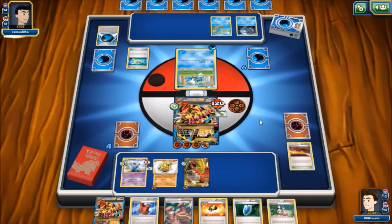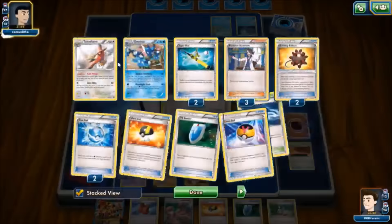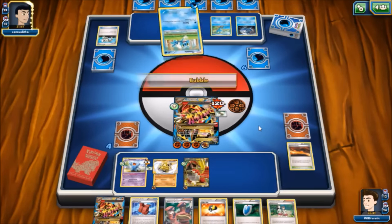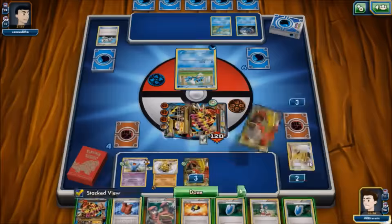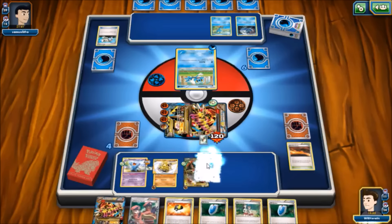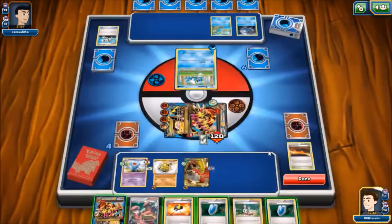Super Rod sends probably an entire Greninja line back — at least we know Frogadier is going back, probably Frogadier, Greninja, Greninja Break. And that's exactly what we see, so all that goes back into the deck. We do see an Eco Arm, so he's going to send those two Bursting Balloons back — something we should probably take into account. We get Bubbled into paralysis. We've already discarded the Escape Rope. No stadium needed anyway. Let's just jam the Assault Vest on there.